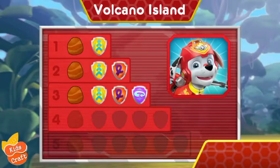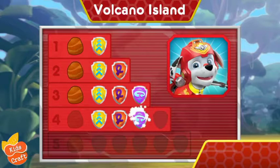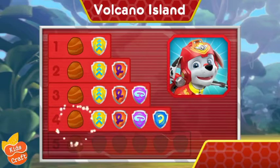Wow! You earned new badges! All right! We collected the speed boost. Woohoo! We found the loop-de-loop. Way to go! We found 360 spin. Woohoo! We found the barrel roll. We found the rock. You've unlocked the next level.